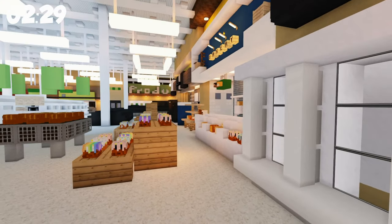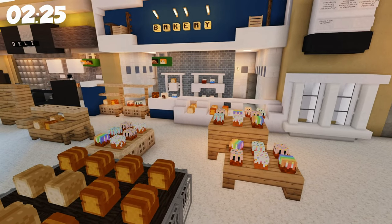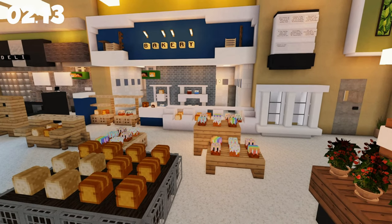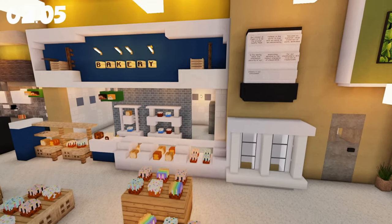Coming through, you come into the bakery section. They have the player heads - the player heads make all the difference. If you're doing a build on a server, that's what these servers set themselves apart from single-player worlds. These things actually give a new dimension and dynamic to Minecraft. You've got to use them. Come on here and just do forward slash HDB, and then you can find anything you want.